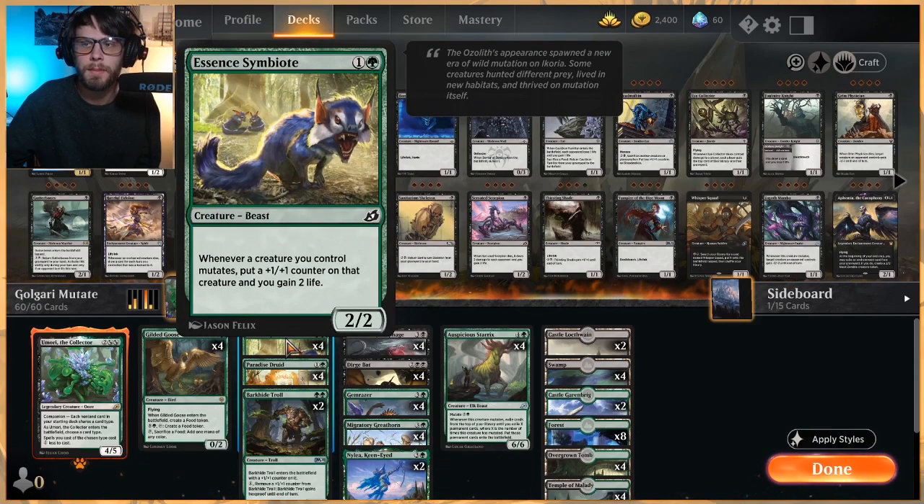The beginning stages of the deck are really essentially ramp in the form of Paradise Druid and Gilded Goose, and then just some good targets. Essence Symbiote here is really nice to keep us alive against a lot of the aggro decks — gains us a little bit of life, but also strengthens the creature we are mutating on, which is really nice.